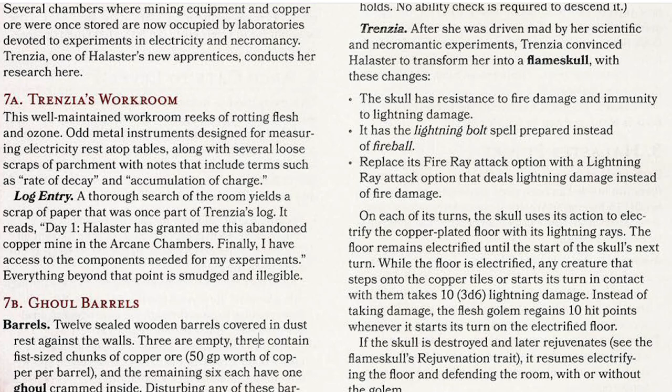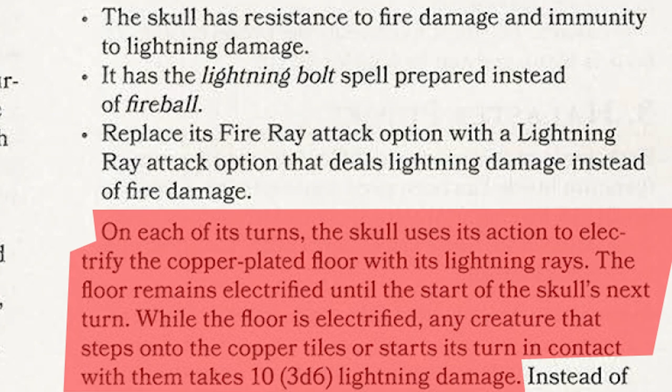I really thought this copper room was cool because it has a number of characteristics. Trensia herself, instead of the usual flame skull spells like a fireball, it's a lightning bolt. Instead of a fire ray, she has a lightning ray. She can also, as an action once per turn, electrify the floor. She has a guardian — a flesh golem — which are nasty enough. But every time she electrifies the floor, the flesh golem regenerates 10 points. And like flame skulls everywhere, even if you defeat Trensia, after an hour if you don't sprinkle her remains with holy water, remove curse, or dispel magic, she reappears. Even if her flesh golem is gone, she continues to defend the room.